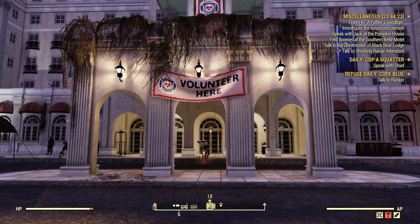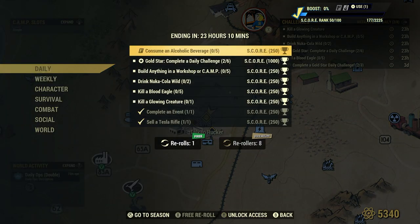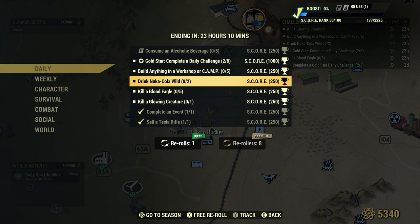Welcome to Fallout 76, this is Jim. Once in a while we'll get a daily to drink Nuka Cola Wild 2 for 250 score. I have many videos showing you great ways to find Nuka Cola products out in the wasteland.